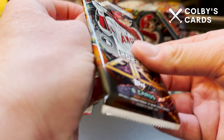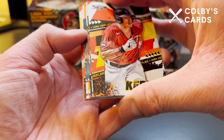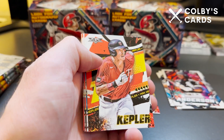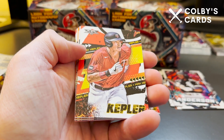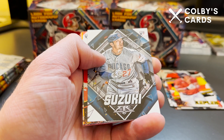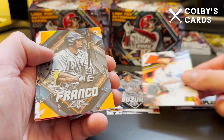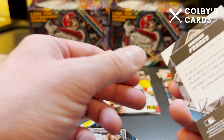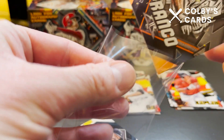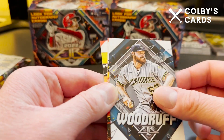I do kind of regret not picking up the hobby boxes — they were running around $80 to $85, maybe $90 after tax and shipping depending where you get it. I never found them in stores at Target and passed on them online, then they were sold out — definitely my fault. They were also sold on Topps' website but I missed out. It looks like we have an orange parallel in this pack. Here's a nice Wander Franco rookie card with a slightly soft corner, and it is numbered out of 299.